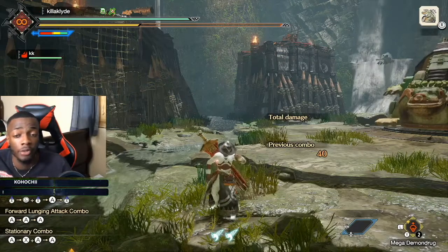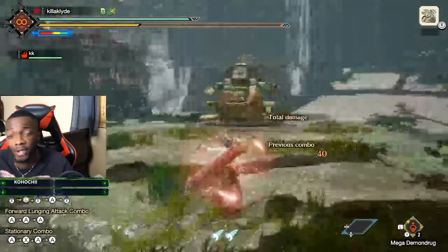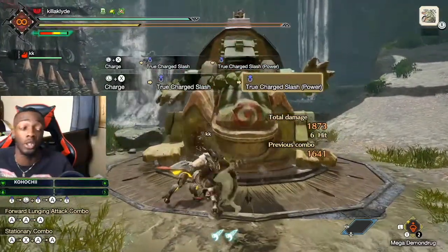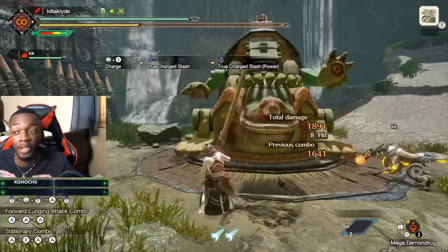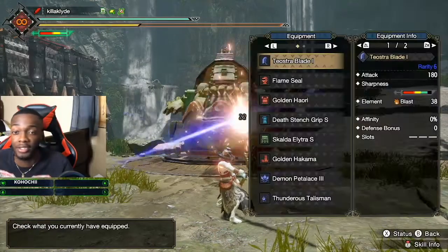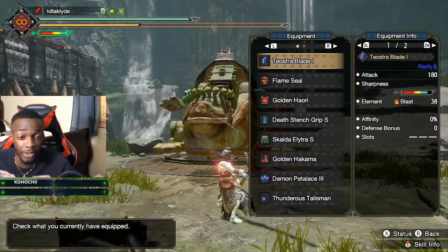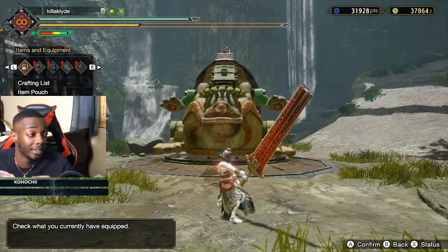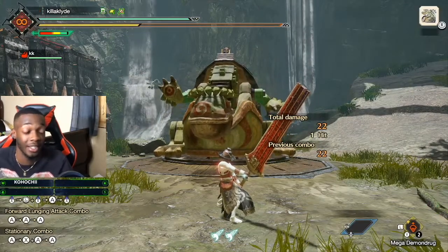Now the damage you're doing with this build is insane — you're hitting for like in the thousands literally. 1,120. Now tell me when was the last time you hit that type of damage? This weapon is insane. And this is also a rarity 6 Teosu's blade — I haven't got the rarity 7 yet. I don't even have attack boost in a rampage slot. So as you can see, the damage is insane.